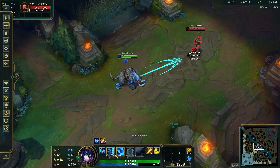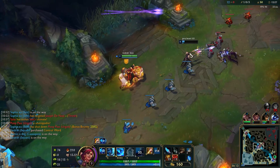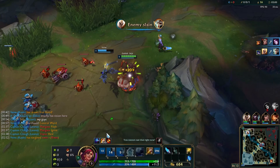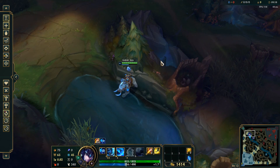Her first ability, her Q, is Arctic Assault. It's a dash so you want to use it to escape through walls, to gank, or to get close to your enemy. Sejuani's Q can be used to cancel enemy abilities. You can also use her Q-Flash to surprise your enemy in a gank or if you want to catch someone. You can also pass most walls, even the hardest ones, with Sejuani's Q.